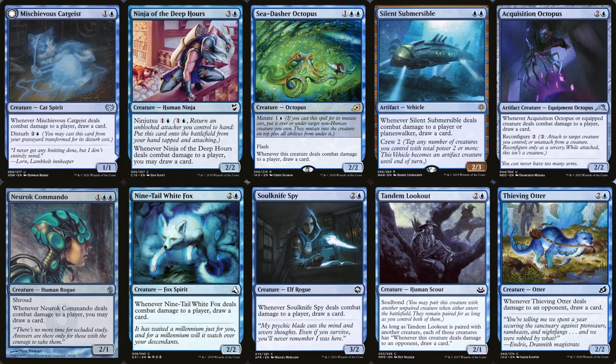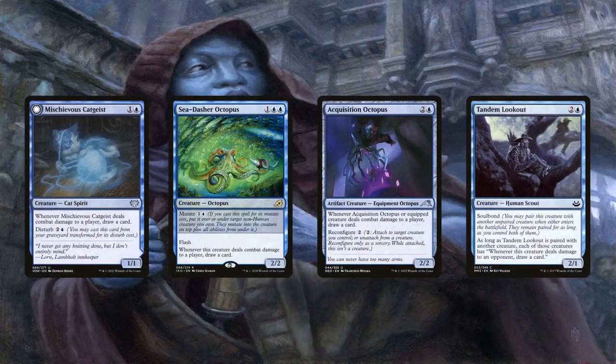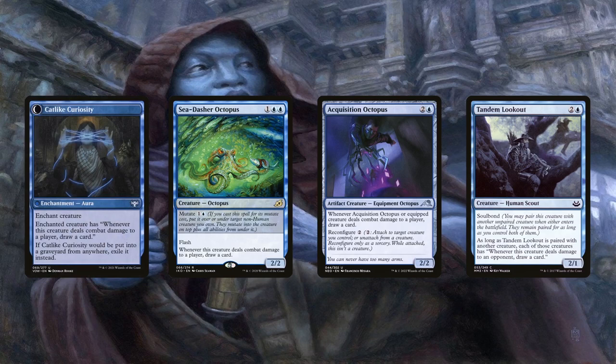A quick Scryfall search will return plenty more creatures that cantrip when connecting with opponents, but I chose these because the first four have the potential of only costing 2 to cast. For example, the Ninja can be Ninjutsu'd for 2 mana, and the Octopus can be Flash Mutated for 2 mana as well. That is also another reason why most of these creatures aren't human. The Cat Geist, both Octopi, and Lookout have the potential of giving this ability to another creature — the Ghost Cat has to be Disturbed to do so, but it makes the card useful even after death. The Lookout grants it via Soulbond and the Octopus via equipping.